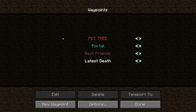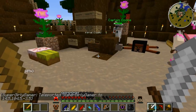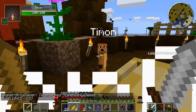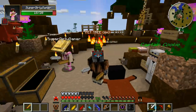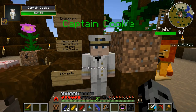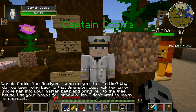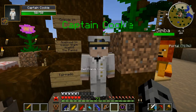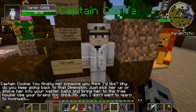Alright, so we need to head back to the treehouse and see what's going on there. The tree of coolness — a.k.a. the pet tree. Alright, so what is up everyone? Oh, sorry, I was about to put stuff in the chest. Violently? You were about to hit the chest apparently. Alright, so Captain Cookie, how you doing today, man? Alright, I didn't mean to accidentally stab you. You finally met someone you think I'd like. Why do you keep going back to that dimension? Just pick her up or shove her into your master balls and bring her to the treehouse. Oh, he's talking about Zira. You think we should do that? We should do it — we can find out.